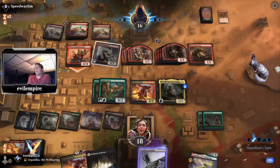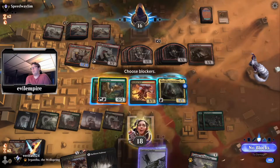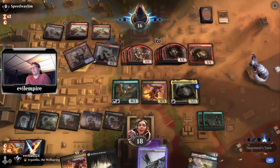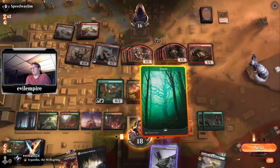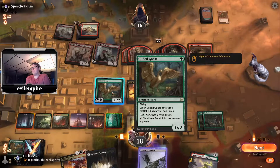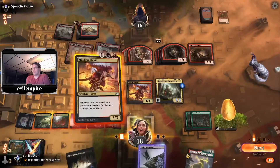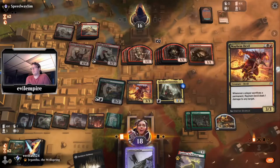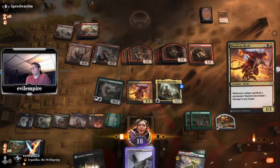The Prospector gives them more mana but they don't really have anything to do with it, and I'm about to hit them for eight or nine. Muxus comes in, Goose goes on chump duty. We need something to make food here — let's do the food making, then before we sacrifice it we'll cast the Devil of Mayhem. Opponent has seen enough.